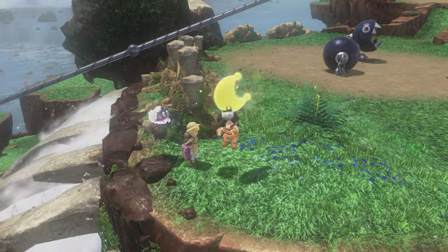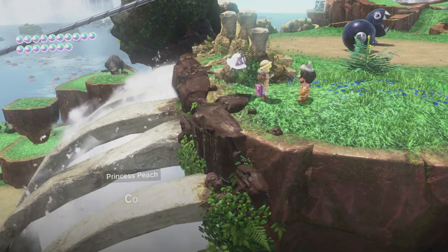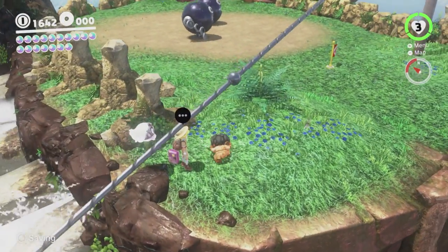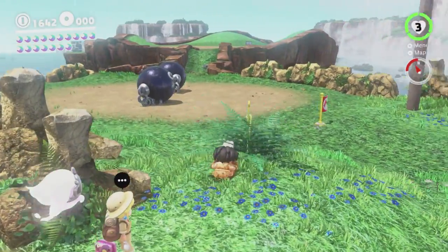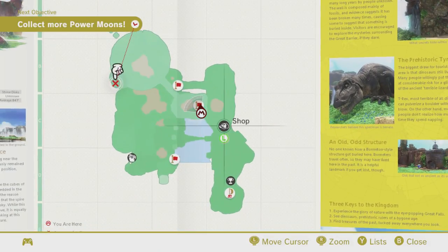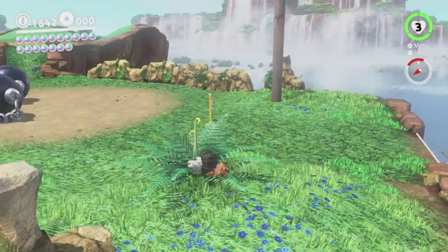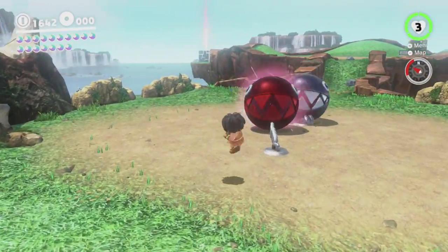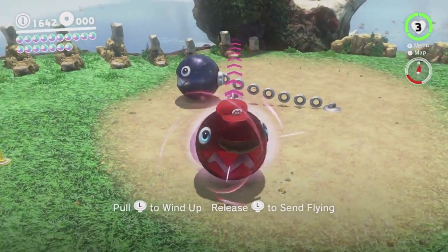We can talk to Peach here. So wait, the power moon that fell over the waterfall, how did it get back up here? Alright. She's gonna go to Tostarena next, but you can't actually talk to her there until you've done the story, so we may not be able to get that. I did hit the checkpoint flag. There is a moon you can get by capturing these swamps, but I forget whether it's inside the rock or not.